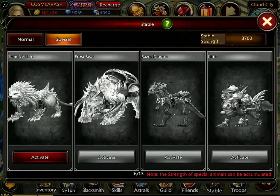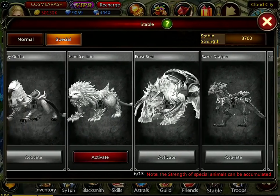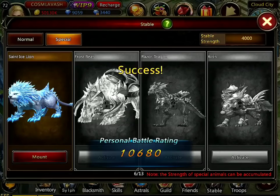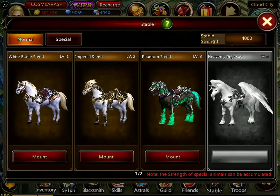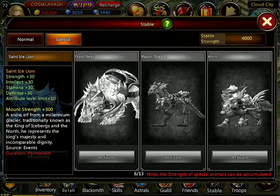Next we've got the Saint Ice Lion, and then the Raccoon Dog as well — that's a really interesting mount. The Saint Ice Lion is very beautiful and blue. If your favorite color is blue, this has to be your favorite mount — it's so awesome and unique. It's a plus 30 mount in the mobile version with a plus 10 increase to the attribute training limit.